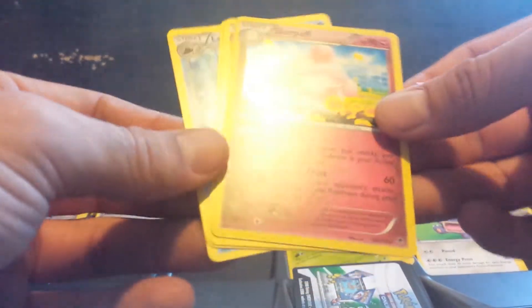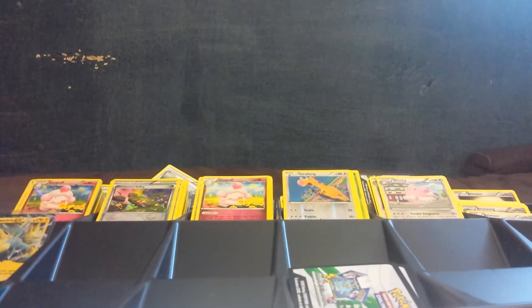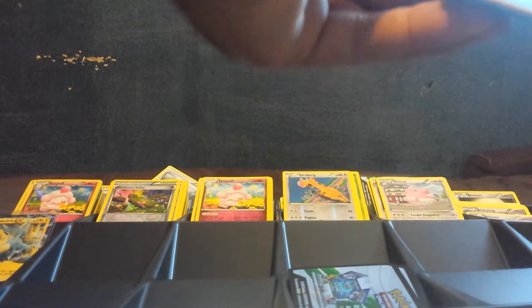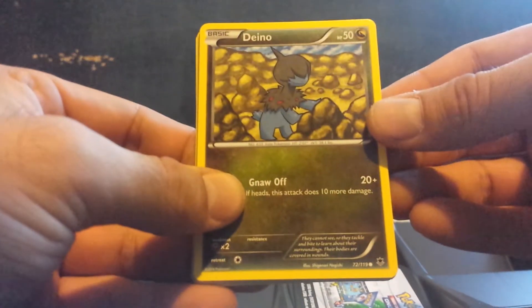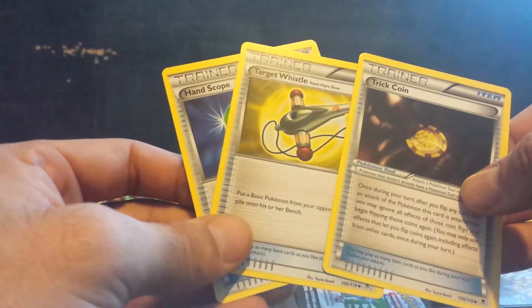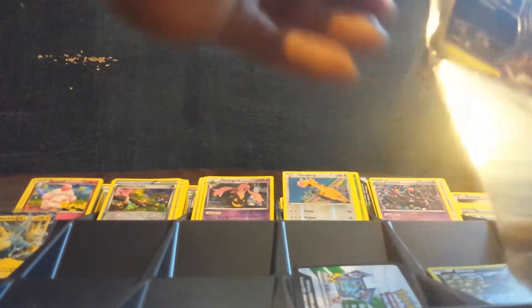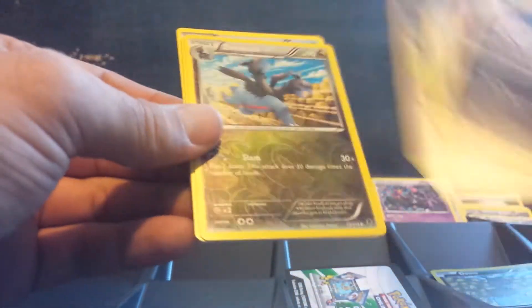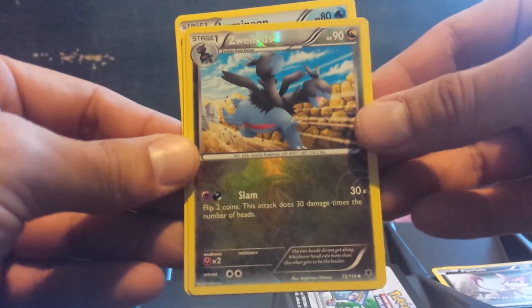Girafarig reverse holo. Slurpuff rare holo, and no trainers. Moving on to the right side — we got a Gourgeist holo rare. Crobat. Trick Coin and two other trainers. We got Azumarill reverse holo. Venomoth. Tyrunt. And Robo Substitute.